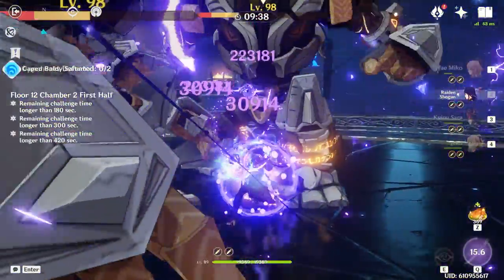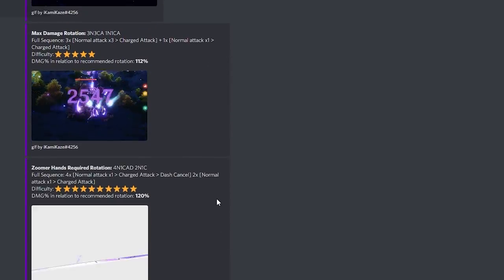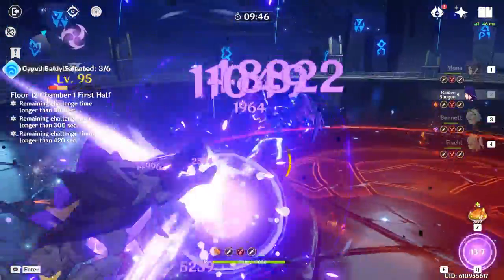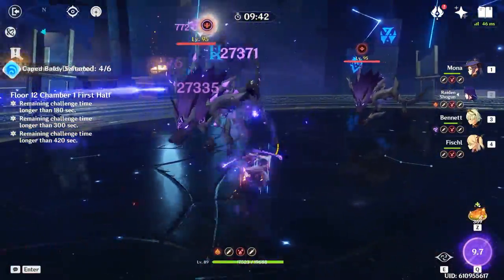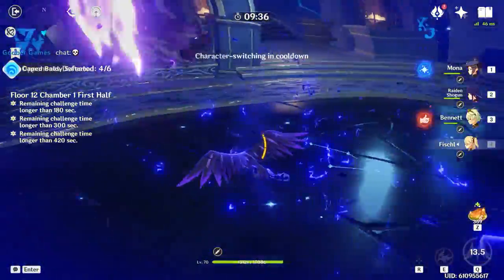If you're looking to min-max the amount of damage you can do during her burst, the Raiden Shogun mains Discord definitely has a bunch of gifs you can look at depending on what you want to do or what's more comfortable for you. Personally, since I play on PC, I just try to do charge attack cancels as much as possible. You won't always have the perfect scenario of an enemy standing still, but at the end of the day it's just min-maxing, so you don't really need to do this.